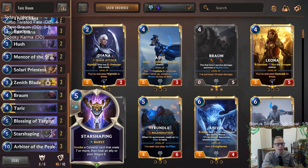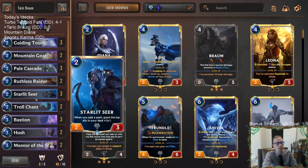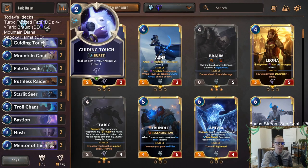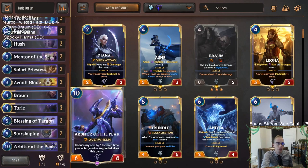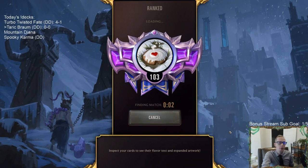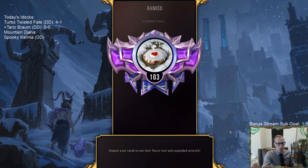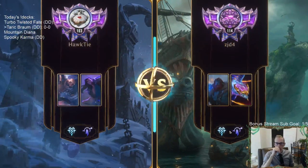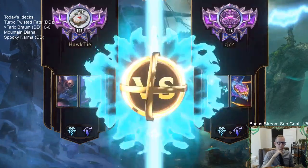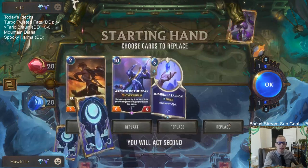We also have some Invokes to play a longer game — Star Shaping and Solari Priestess. Starlet Seer is another way to buff up all our units on top. Plenty of combat tricks to go along with it. We've been struggling a little with Taric decks recently — people are playing Hush, and that's been the problem. We'll have really cool buffed-up units and then opponents play Hush and we're sad. Hopefully we can dodge Hush today — that's the goal.